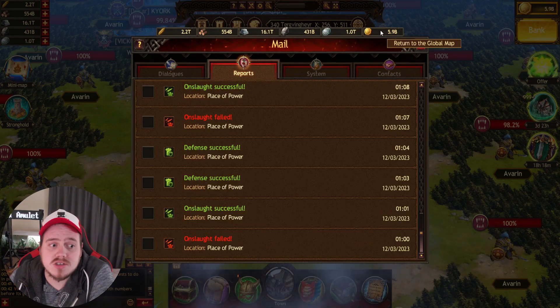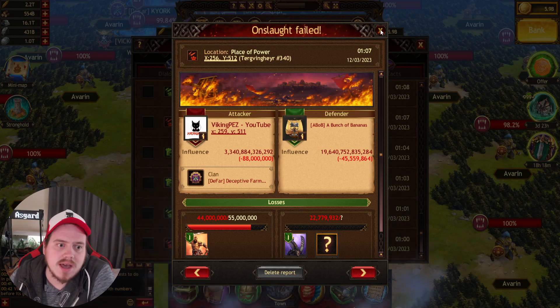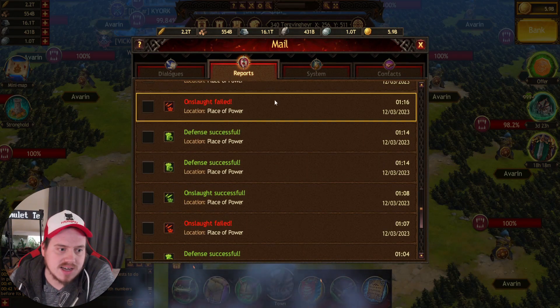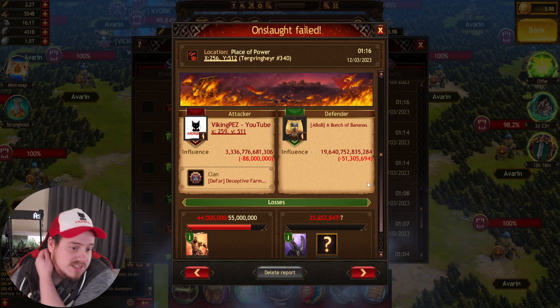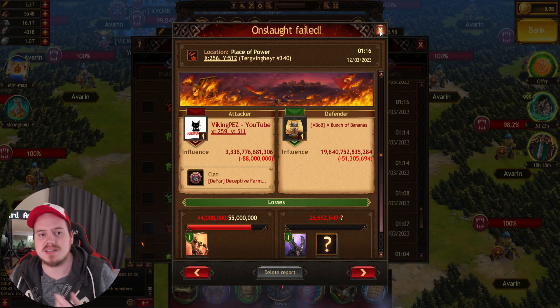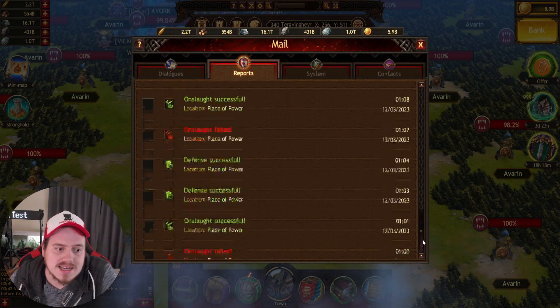When I used one Asgard Amulet I killed 22.7 million. Then when I used a second Asgard Amulet I killed 25.6 million. As you can see, the Amulets are increasing the amount of kills I'm getting.